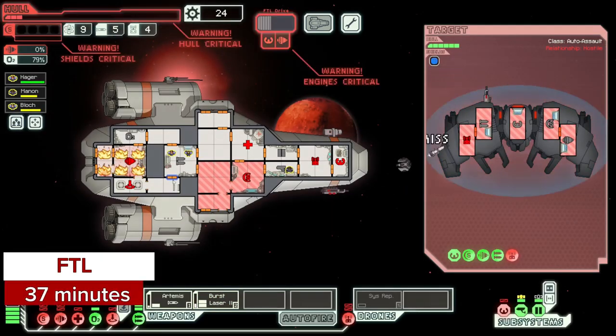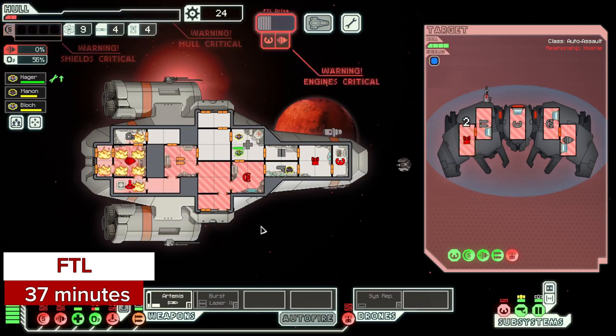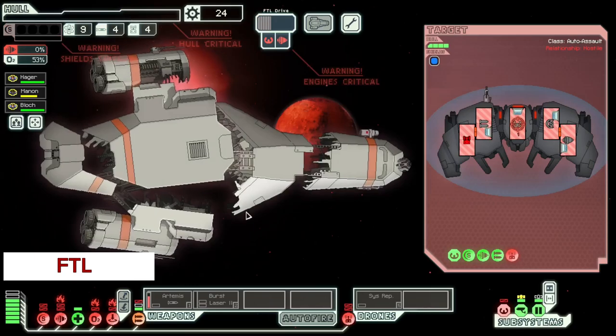Every year I try and see if it will be the year I can win at least one run in FTL, and every year I meet disaster somewhere in space — sometimes ridiculously early on in the game. I still love the roleplay aspect of it, and I think it was brilliant of the developers to allow for naming the characters and the ships. They're just little pixel graphics, but I still feel a connection to them.